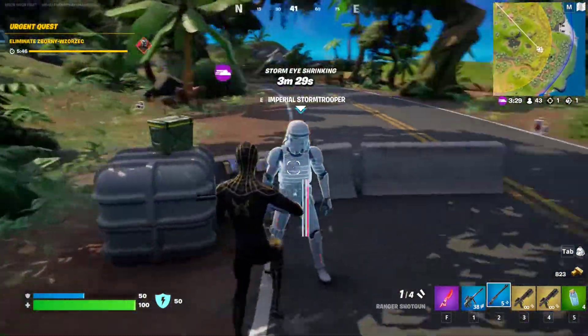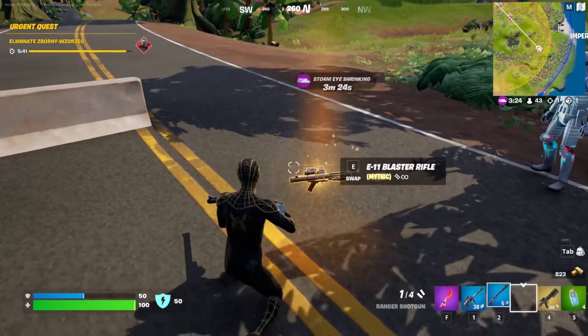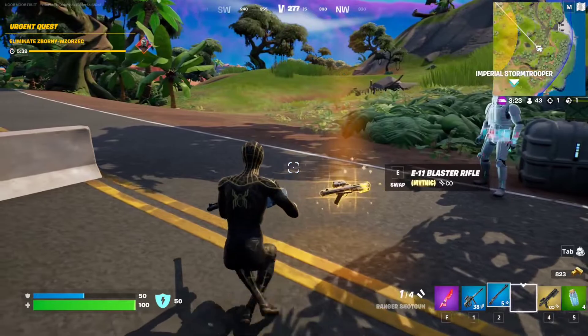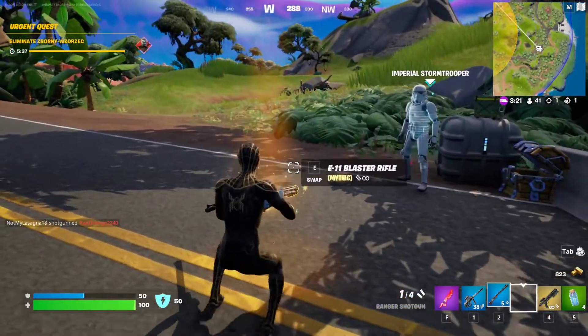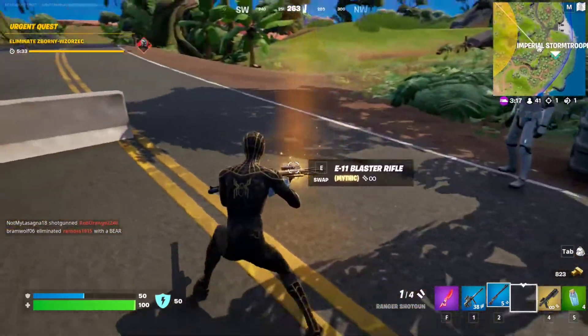Just make your way over there — you will see the NPC icon on the map, go there and you can grab yourself one of these blaster rifles. They don't really aim well, but whenever you land the shot it does a lot of damage and it tracks any player that it hits.